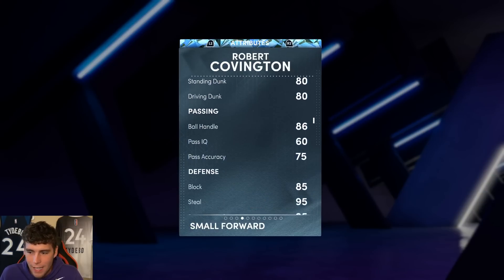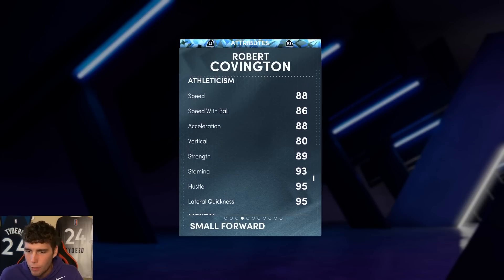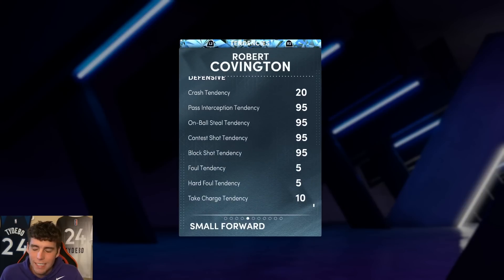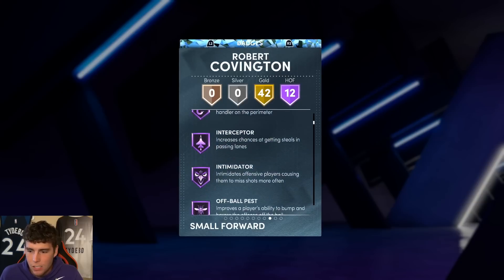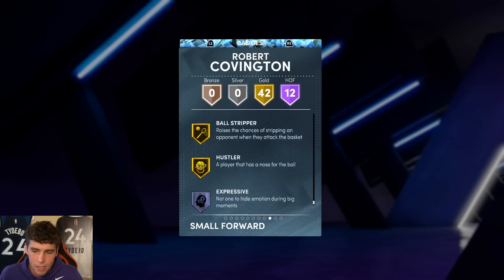94 three-ball, 80 standing dunk, 86 driving dunk, 85 block, 85 steal, 95 perimeter defense, 91 interior defense, 88 speed. Monty Williams-type mid-90s, 95 lateral quickness as well. Robert Covington has 95s across the board, 12 hall of fame badges: catch-and-shoot, quarter special, pick pocket, pick dodger, clamps, interceptor, intimidator, all-around post lockdown, ankle braces, and menace.